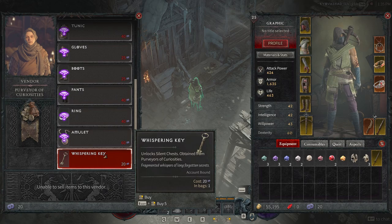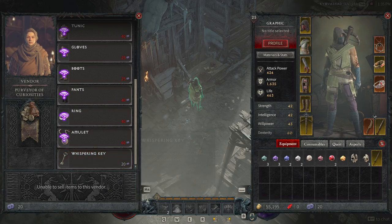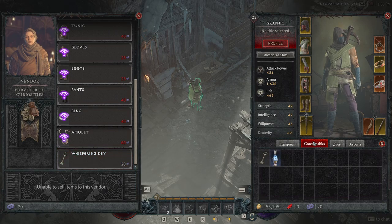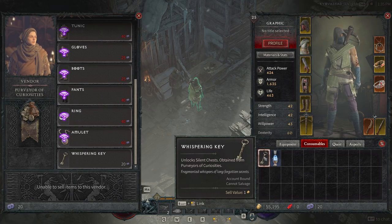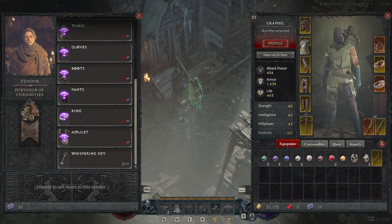This key is obtained from the Purveyor of Curiosities, but the silent chests are out in the world and you may find them — but if you don't have a key you cannot open them. It's a very cool concept, and you should always have one Whispering Key on you at all times. At like level eight or nine I actually saw one but I didn't have a key yet, so very sad I didn't get to use it.